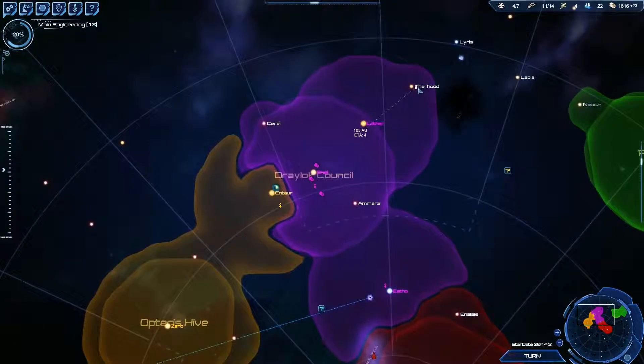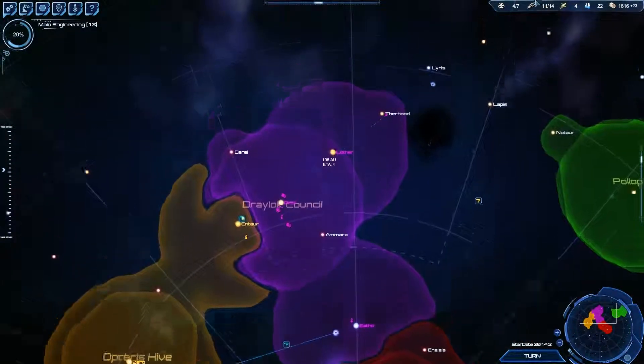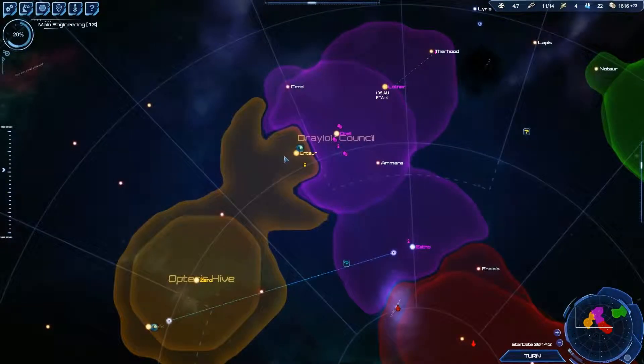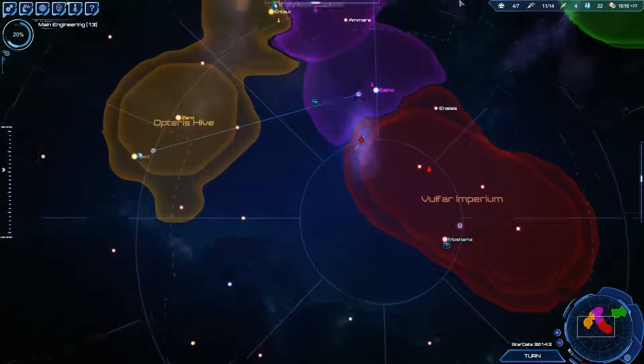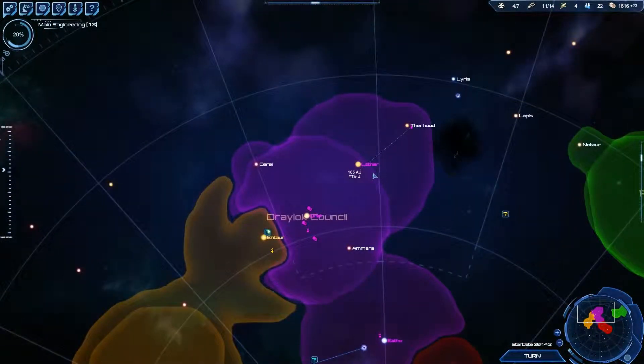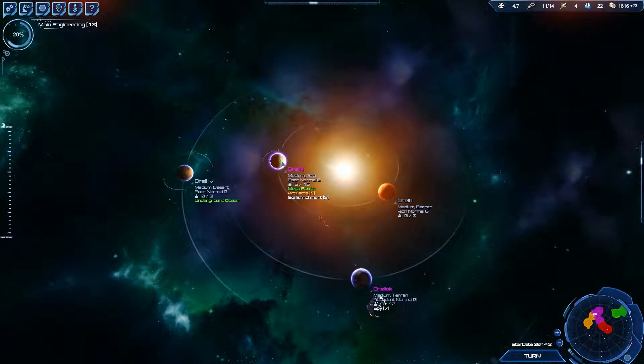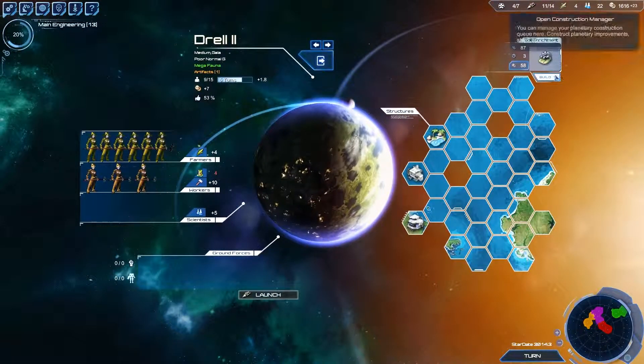Our guy was coming back here to refuel after running away from some pirates. I think what we'll do is send him out to some of these stars next, because we do have a bigger fuel supply. I was talking about making a fuel ship for him.